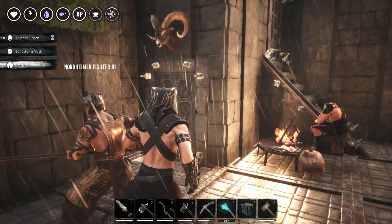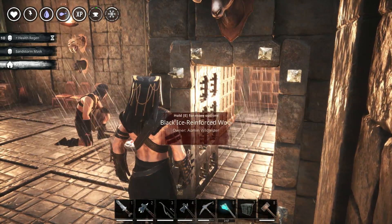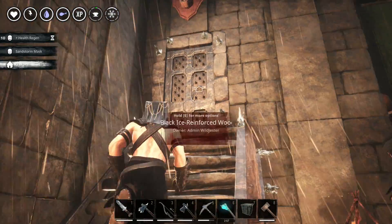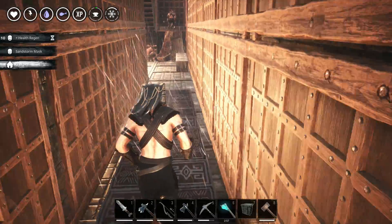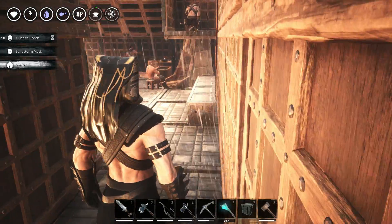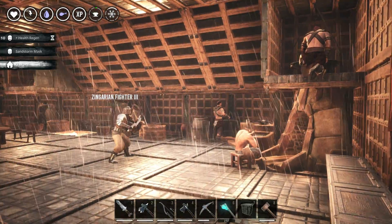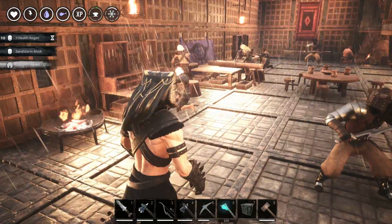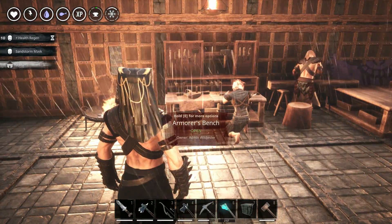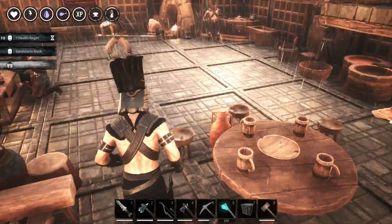We got into the other area — it's pretty much the same thing. Let's go through one of these doors, it will lead the same way. This is the workers room with guards watching them. They are really working hard to satisfy my needs.